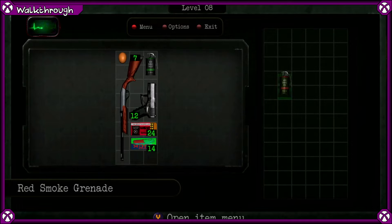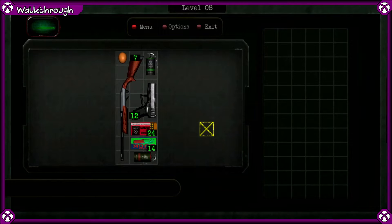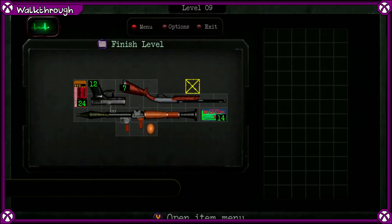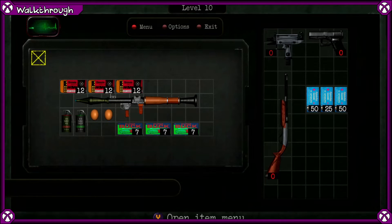For level eight, this took me a moment. I filled up the guns and ended up like this — started with the egg at the top left. Level nine is this solution. 30G as well.